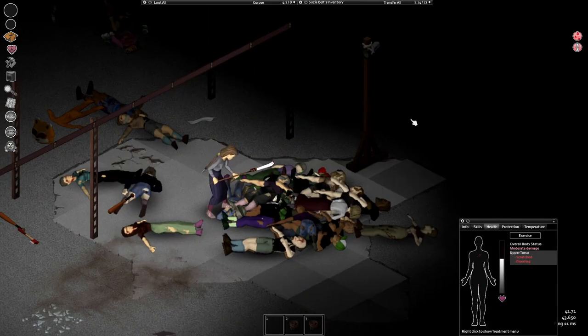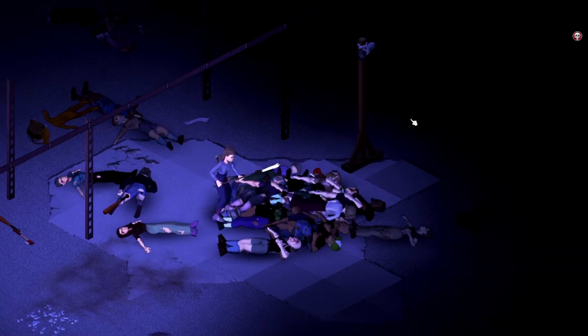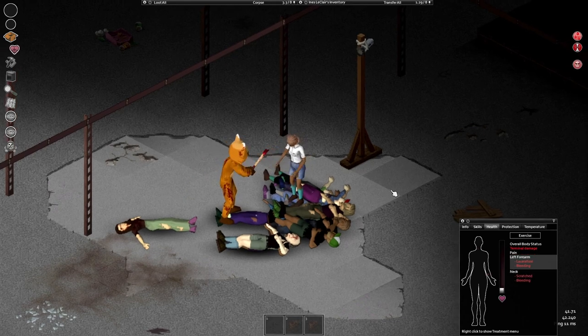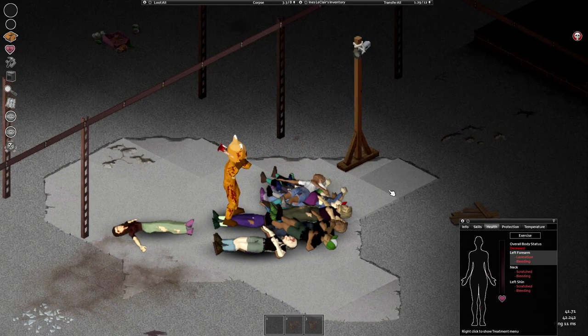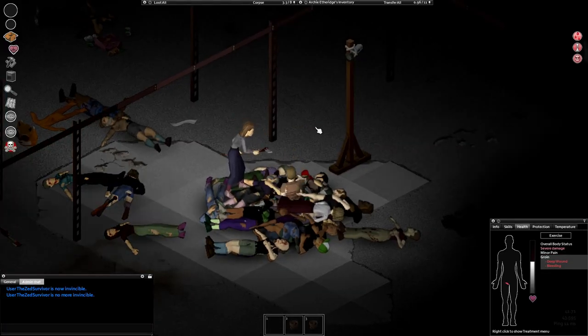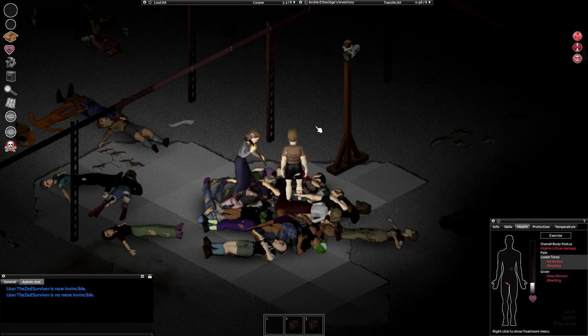When standing still you charge your hits and you have more chance to hit someone's critical spot like the torso, neck, or head. After testing we found out that critical spots deal significantly more damage while hands or legs deal much less damage. I can't really tell you which is better — to move around and hit, or stand still and charge your hits. They both work well.